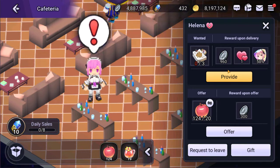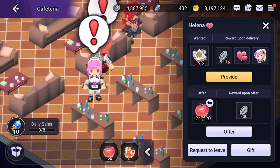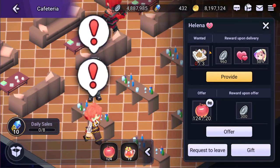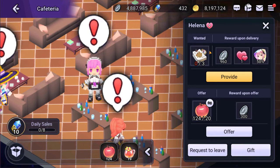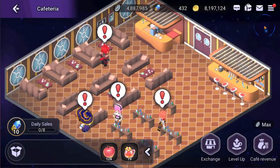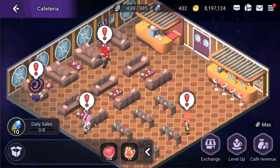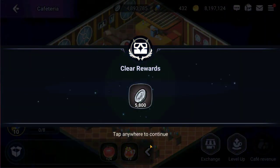Not only can we get shards, but we can raise their affection and also get more coins versus just giving them an apple, which nets a whopping 300 coins compared to the 960 coins we could get otherwise. So the goal of the carriage is to produce the items that the character wants — that way you get more bang for your buck. My cafe revenue is maxed so I'm going to collect that.